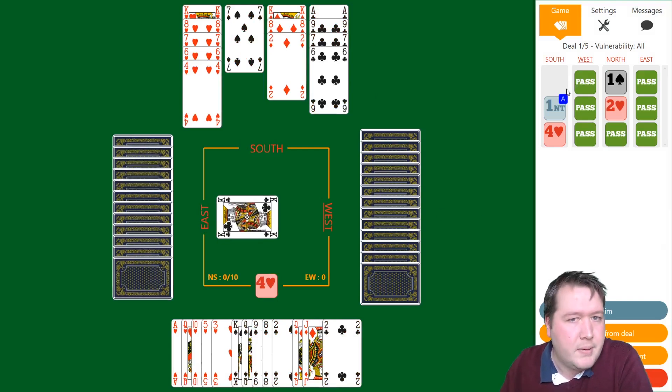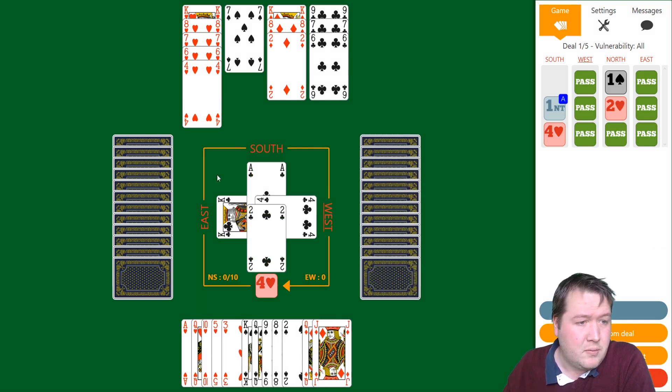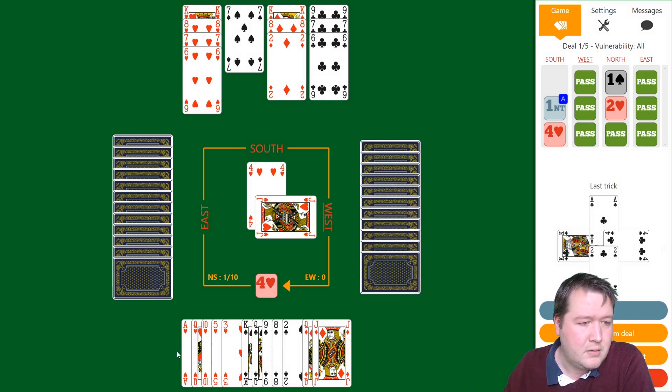In the bidding, west — my right hand opponent — is a passed hand, and east did not want to overcall. We've got 14 opposite 10, so 24 high card points with 16 missing. I look at my losers: no clubs, one diamond, and a few spades to deal with. Looks like I'm going to lose the ace of diamonds and a spade. Going in with the club, and I want to draw trumps ending in the north hand.